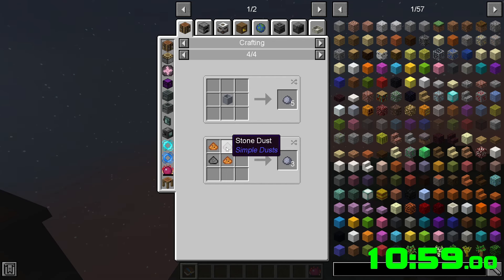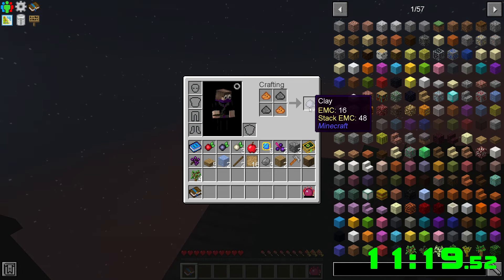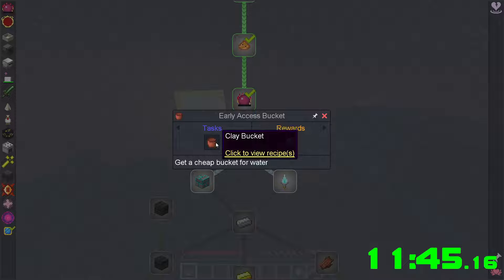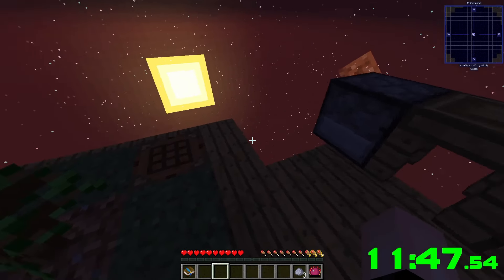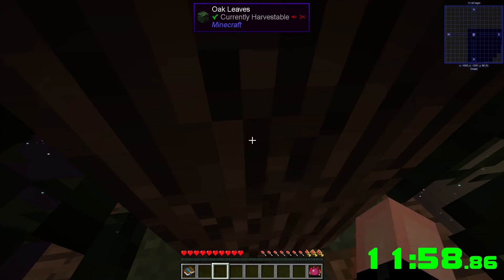We need stone and dirt, so it's a good thing we got the extra piece of dirt dust. Two dirt — there we go, clay. This is really dark. We can make the bucket — we just need to craft it and smelt it, and grow this tree.